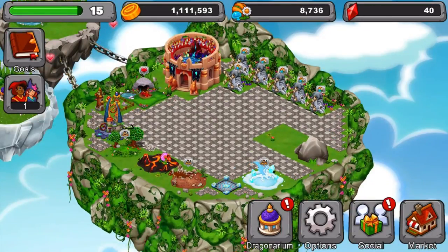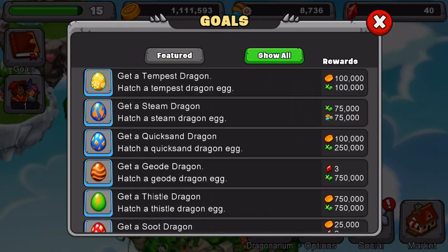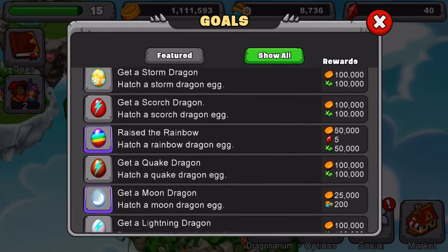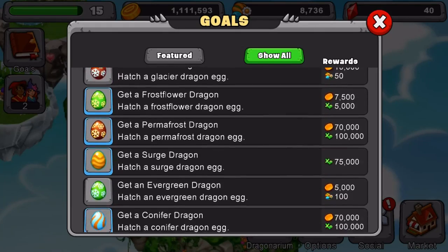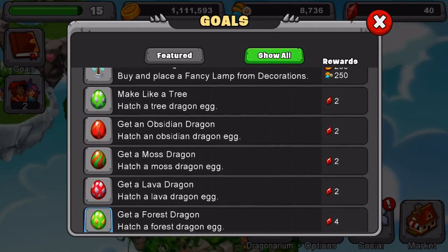The third mistake is not using the gold book. A lot of players don't use the gold book and I've learned from that mistake myself. I recommend you start using it — it gives you a lot of good gems for simple things like getting the moss dragon, tree dragon, and stuff like that. You can get good gems from these little guys. I recommend using the gold book in the beginning of the game. When I learned this, I got the epic breeding island by saving up gems from using the gold book.